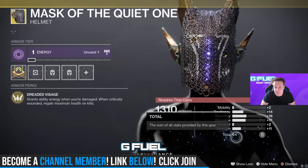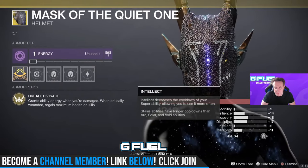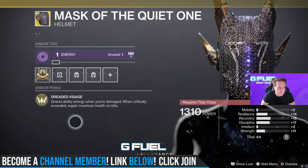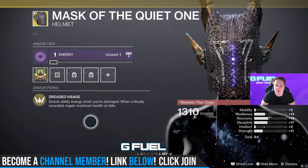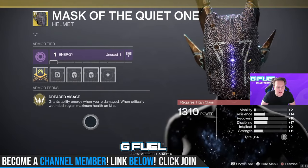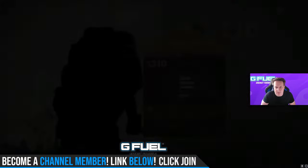Mask of the Quiet One — 64 Stat Roll with a bunch of emphasis on Discipline, Recovery, Resilience. No Mobility. We have Grants Ability Energy when you're damaged. When Critically Wounded, regain maximum health on kills. I'd pass on this one.